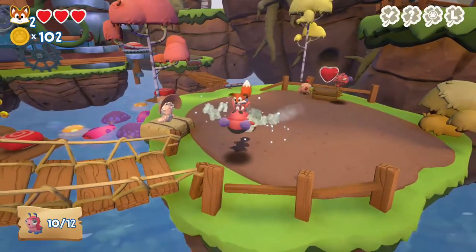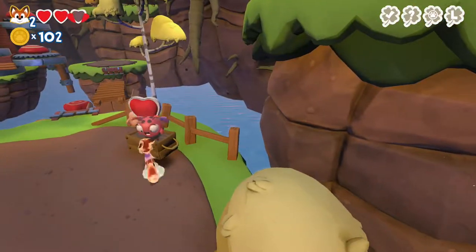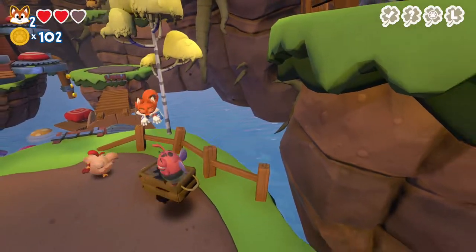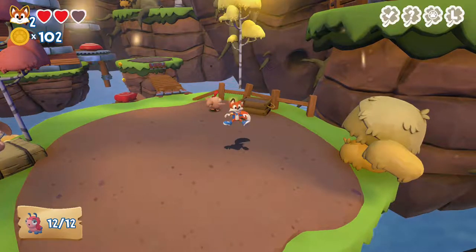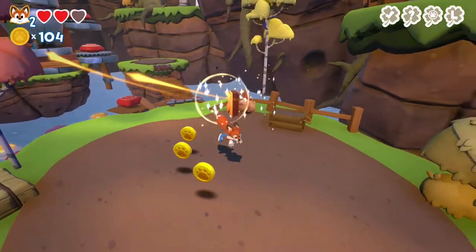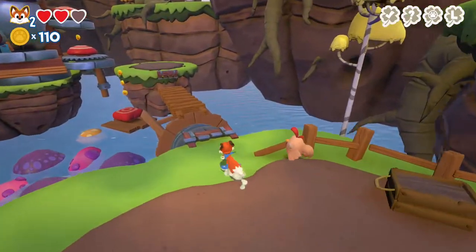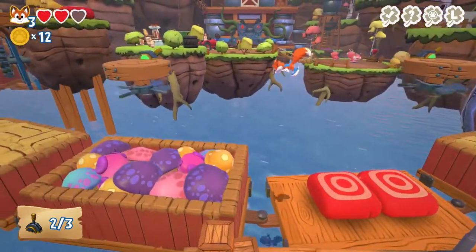You can replay the levels of each world as many times as you want, in case you missed something during your first playthrough - like not collecting enough coins or missing a letter from the lucky word. Each level door has four icons on the bottom that light up depending on what you've achieved, making it easy to keep track of what you've missed.